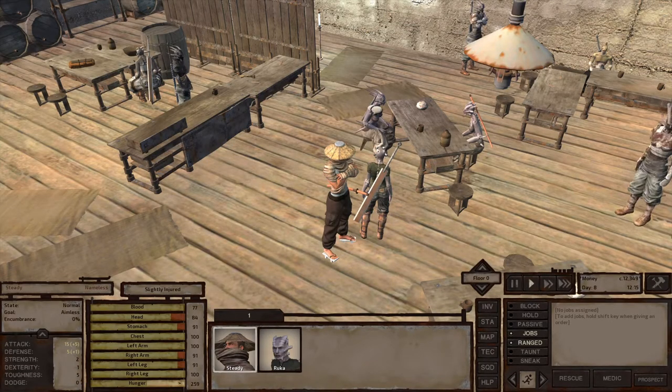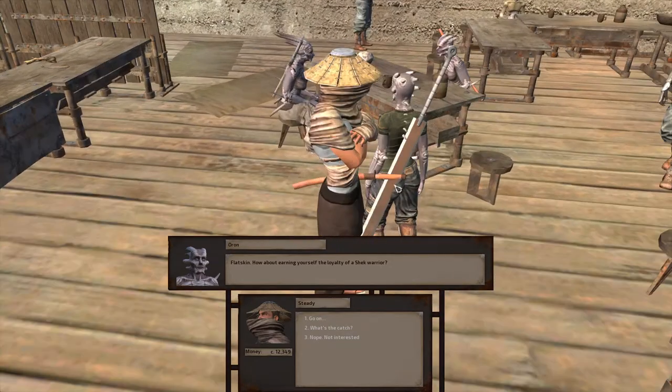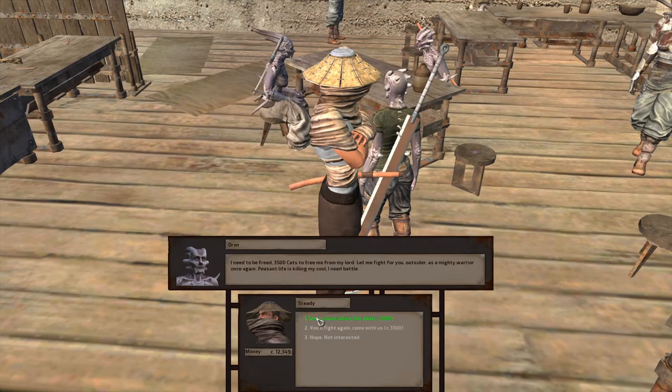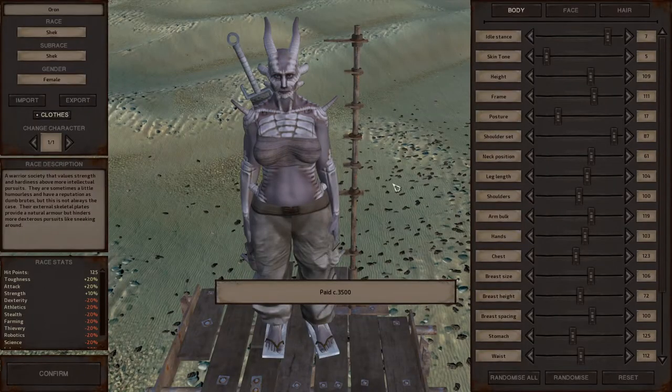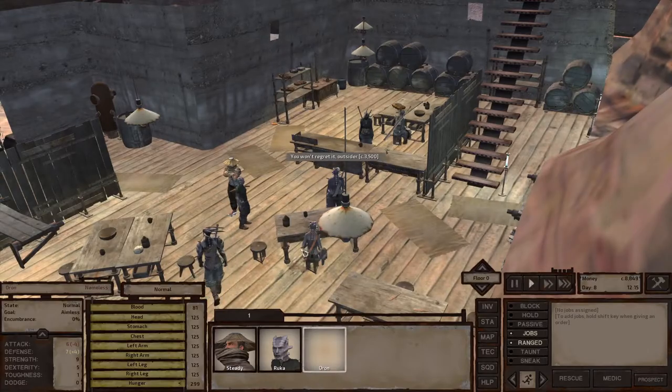Here's the other guy I think I can hire - Horon. He still got his horns, buddy. It looks like a step up from present company. He says he needs to be freed: 3,500 cats to free him from his lord. Let him fight as a mighty warrior once again - peasant life is killing his soul. 3,500 is about as cheap as new troops come, so he's in. We got two now.